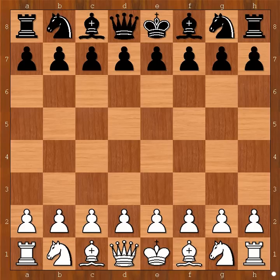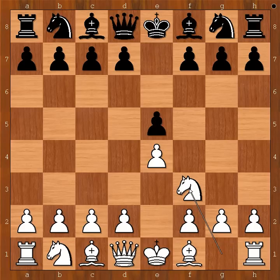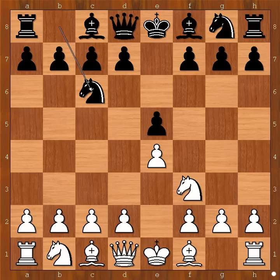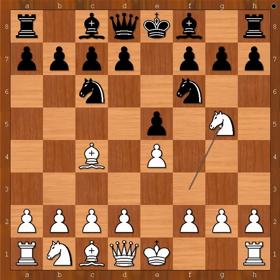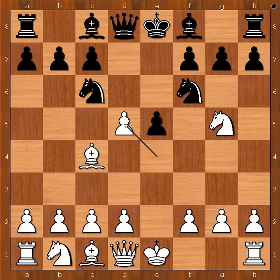Paco started with e4, Naiditsch played e5, Nf3, Nc6, Bc4 — the Italian opening. Nf6, Ng5 going for a friendly attack, maybe. d5, e takes on d5. The most played move here is Na5. Naiditsch played b5, white to move.